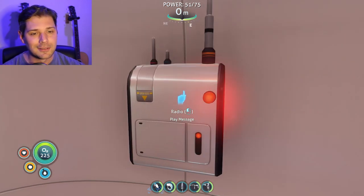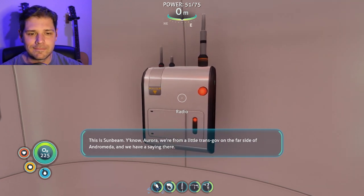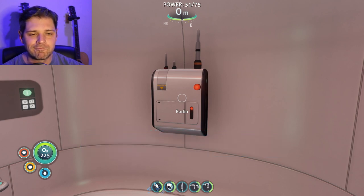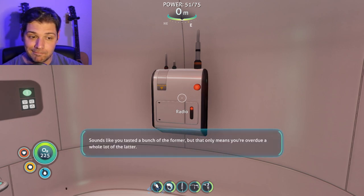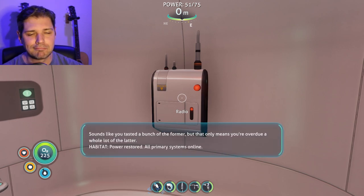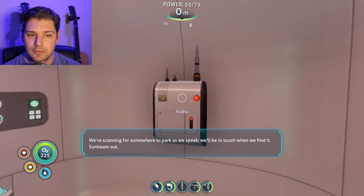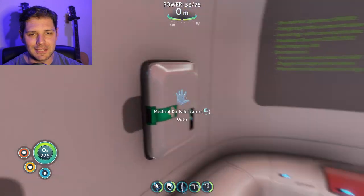Let's listen to the radio. 'This is Sunbeam. You know Aurora, we're from a little transgov on the far side of Andromeda, and we have a saying there — there's no bad without the good, no good without the bad. Sounds like you tasted a bunch of the former, but that only means you're overdue a whole lot of the latter. Might just be we're scanning for somewhere to park, we'll be in touch when we find it.'